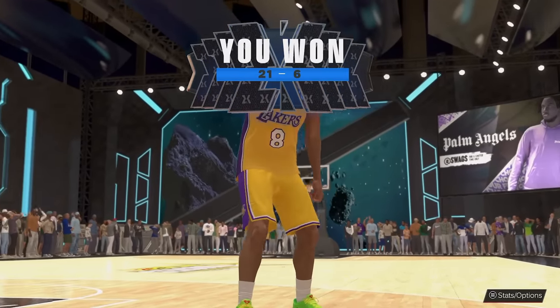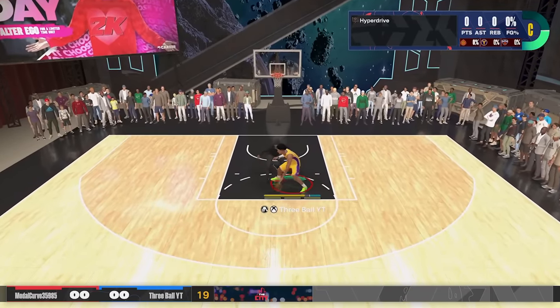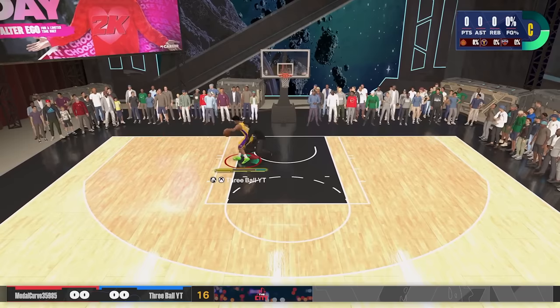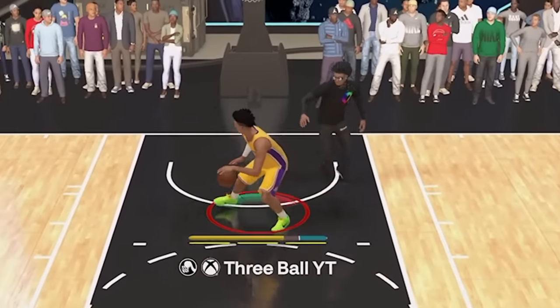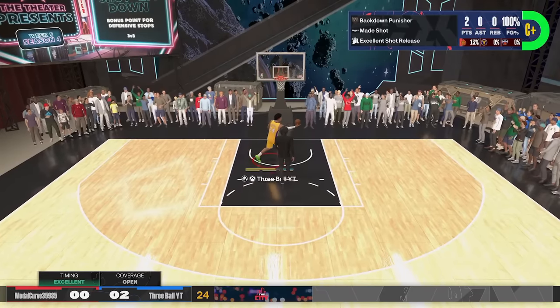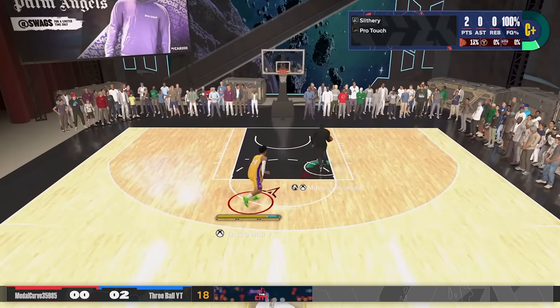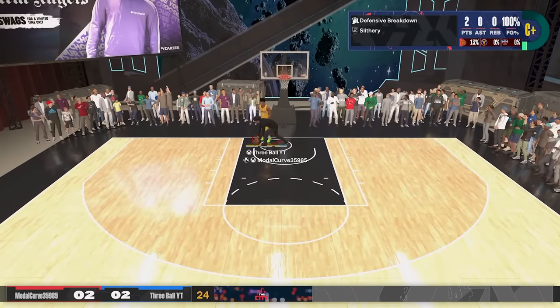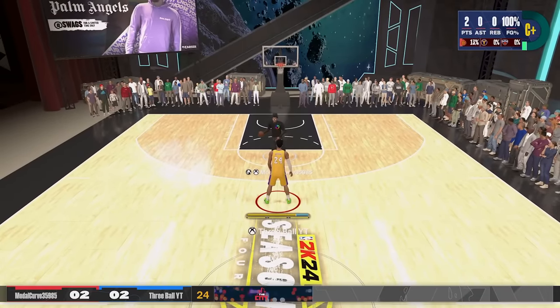This dude looks kind of small. We're too big. We're going to post-spin that — we just pushed him off us. I feel like 6'8" builds are the most versatile build in the game. We're playing the triple God though — we're in for something here.